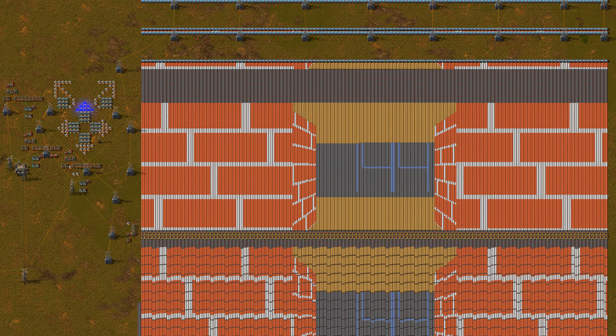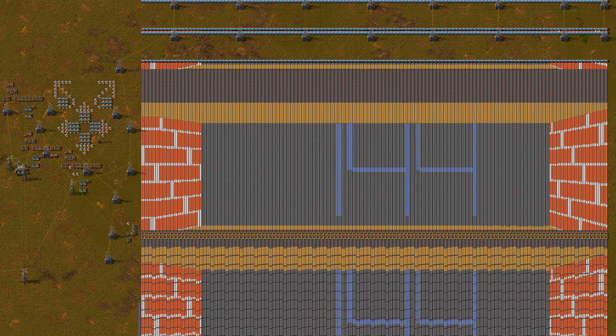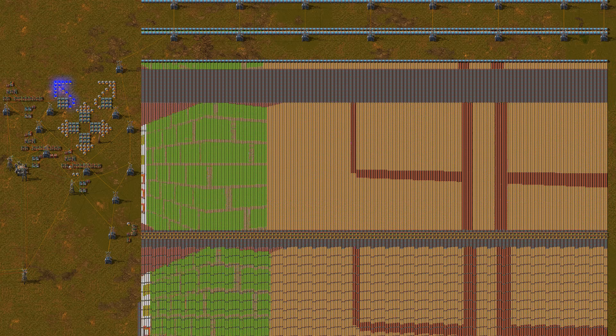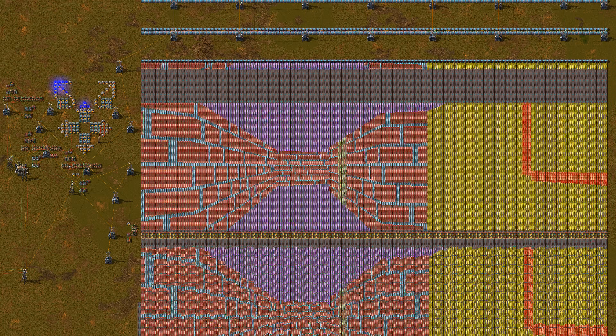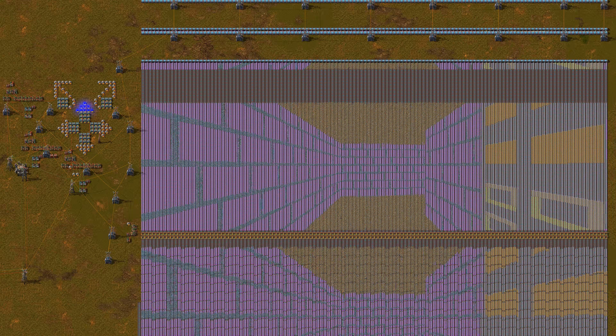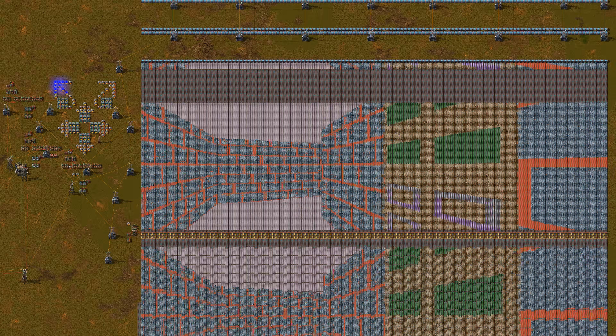The most notable difference in this version is the screen. It has a resolution of 144 by 256 pixels — more than 4 times as many pixels as the screen from version 1. The screen also supports more colors: 48 of them. Let's see them all. Also note that there are no longer any dead pixels.